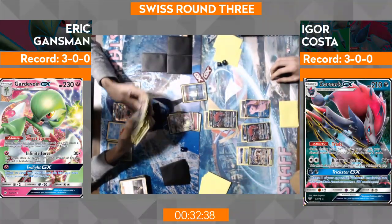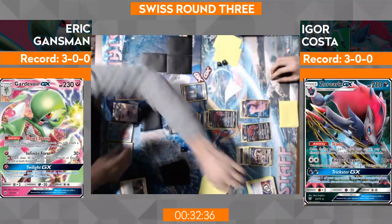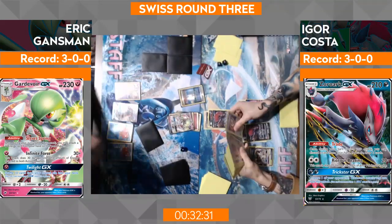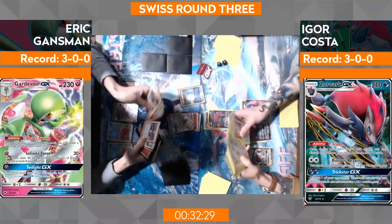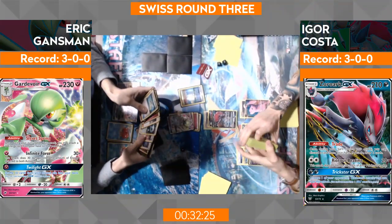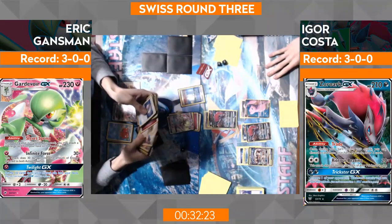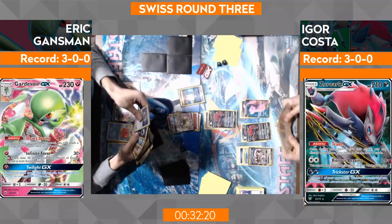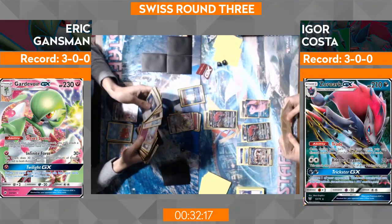The big thing Eric has to look out for is the amount of Ace Rolas that Igor's gotten rid of or played. Because at this point Igor's out of his Puzzles. He decided to do Twilight GX, which is what Eric's doing — reloading his support cards, energy, Super Rod, etc. Wow, that's actually a really interesting play. He's probably going to Twilight back a bunch of his Double Colorless energies, his Guzmas, all that kind of stuff.